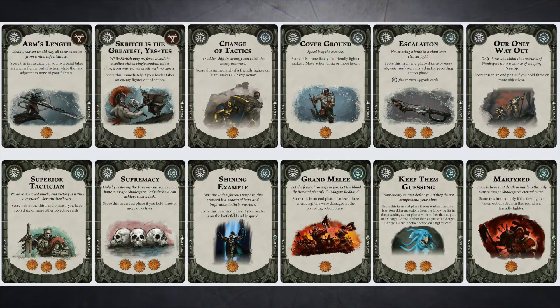First up from the objectives, we've got Arms Length - a Skaven objective. Score this immediately if your warband takes an enemy fighter out of action while they are adjacent to none of your fighters. With my warband cards, I've got options to make this one work with Shard Gale and things like that in my deck, as you'll see in a minute. Obviously Scritch has a range two attack, so I've put Arms Length in there and hopefully I can score it - it is a score immediately card.